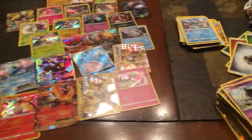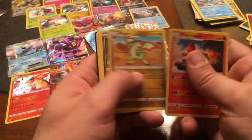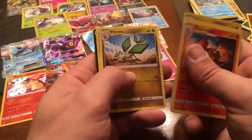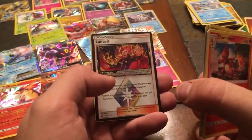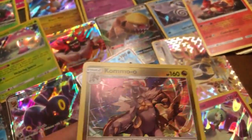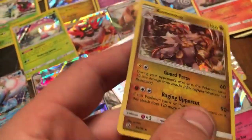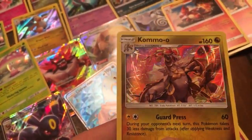We're almost done — five packs left, halfway through. Sixth pack — Lightning energy. Charmeleon, Salazzle, Flygon, Magnemite, Horsea, Dratini, Vibrava, Magikarp, another Prism Lance, and a Kommo-o holographic! I don't believe I pulled him before. Let's get a look at this Kommo-o — that's pretty cool. I just don't have great lighting right now.